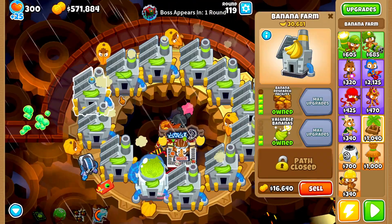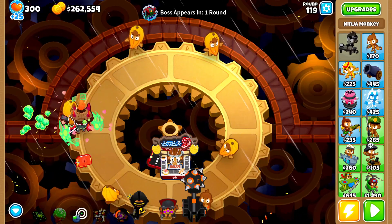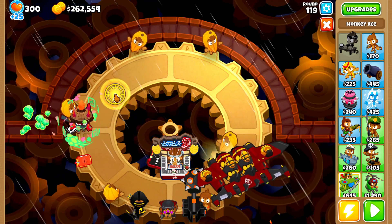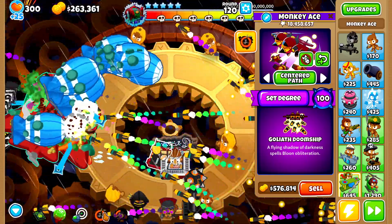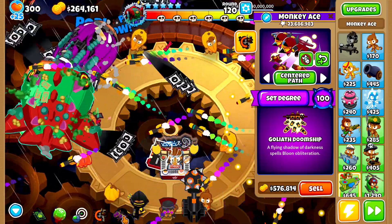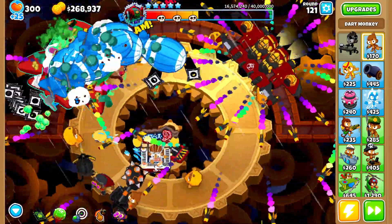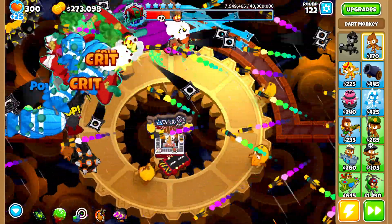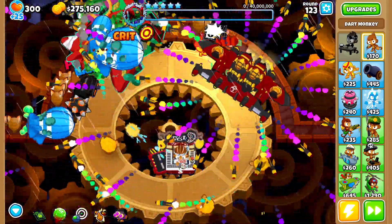The degree 100 goliath doom ship might just be a little bit busted. The real question is can we take down the tier five? I think we can but we're going to need some more paragons. Round 119 - let's see if we have what it takes. Can the degree 100 ascended shadow as well as the degree 100 goliath doom ship take down the tier five elite balloon areas on the map Geared? Activating bombs - the ascended shadow is an absolute chad at taking down MOAB bloons. We just need another 30,000 for the apex plasma master.